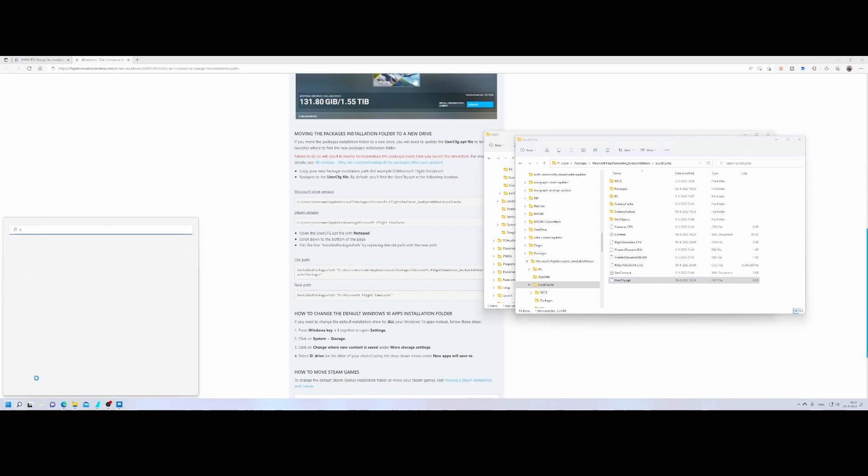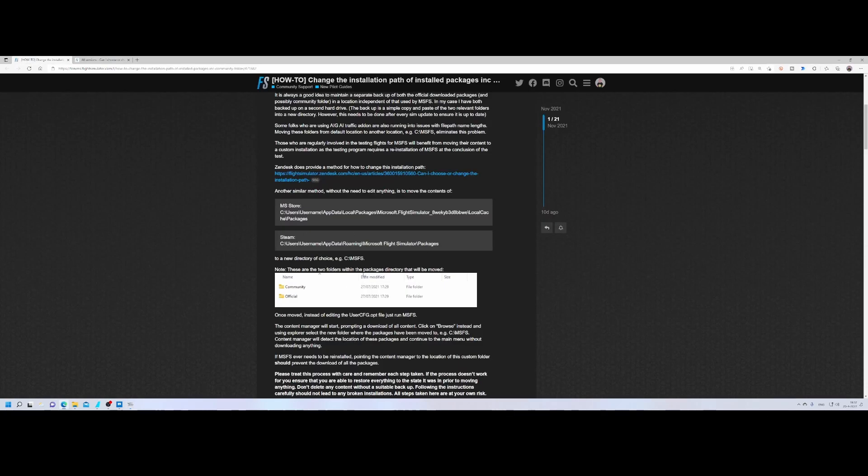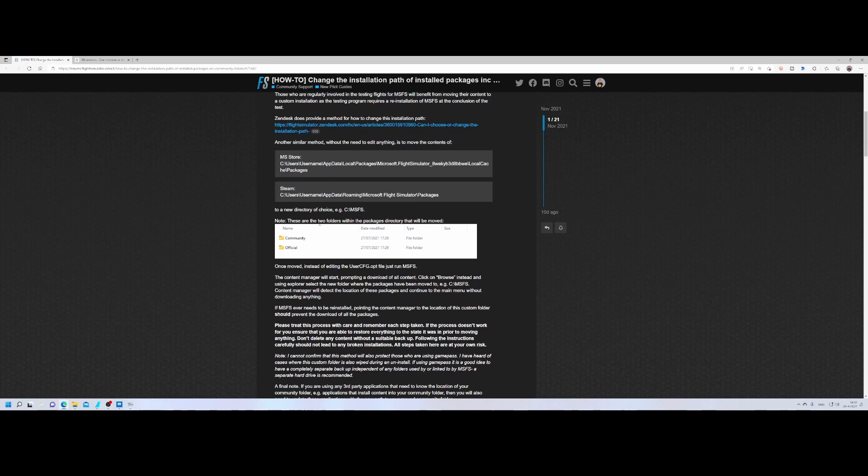Then you can start Flight Simulator. As soon as you start it, it will prompt you that it needs to specify the packages folder because content is missing — it asks where the packages, scenery, and aircraft are. We're not going to redownload them; we're simply going to follow the instructions from that blog article, which says to use the Browse option when prompted.